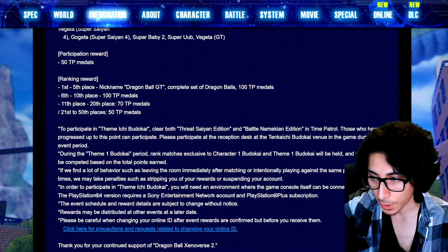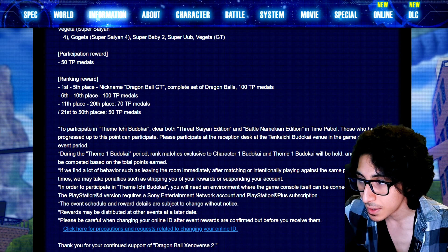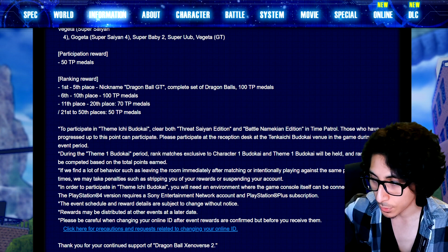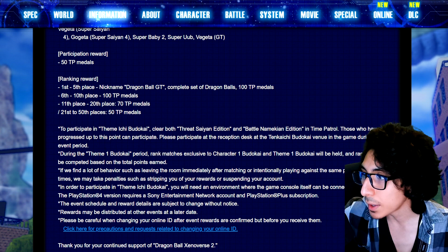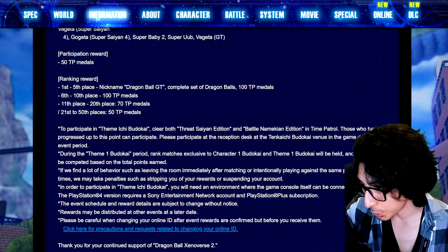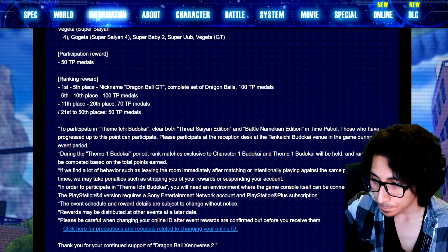If you don't see the tournament option available, that means you haven't completed the first two story modes — the Saiyan saga and the Namek/Frieza saga story modes. Go to the Time Nest in Time Patrol, talk to Elder Kai, Trunks, or Supreme Kai, complete those first two story modes, and then the tournament will be open for you.